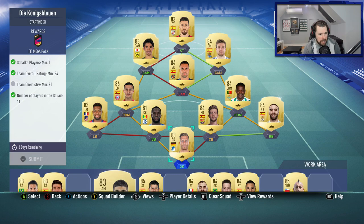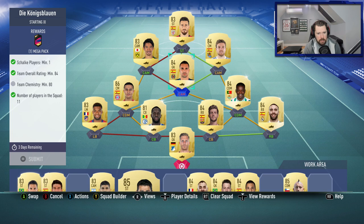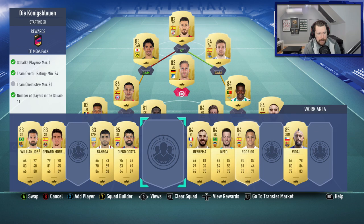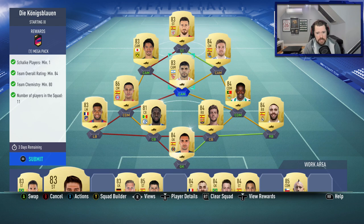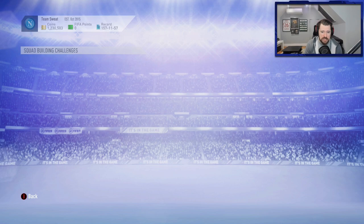If I take Baumann out and put in a Senghor and then put in another La Liga player — that works. Now all I want to test is: is another 83 going to work for an 84? That is literally perfect. So the first one is done. Relatively easy for me. Thiago is tradeable — I'll use him anyway, we kind of need him. We've got Sané from Schalke. That's an okay squad. We get a Mega pack out of that, which is quite nice.